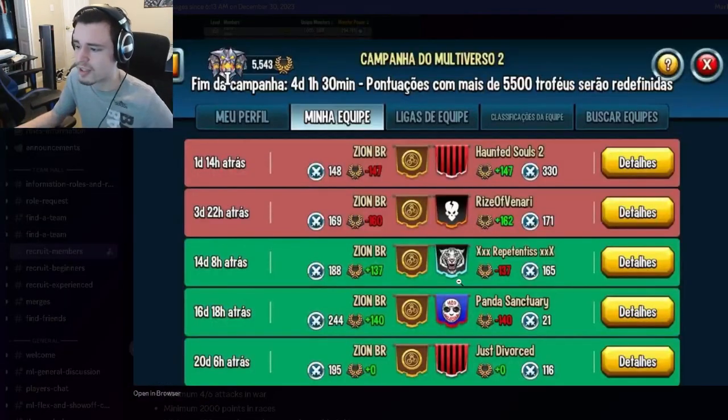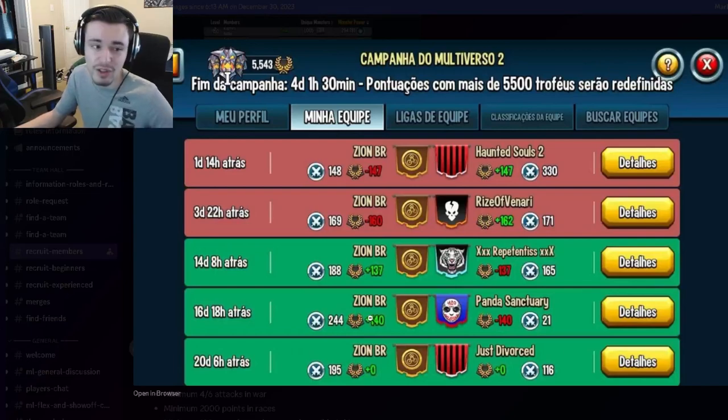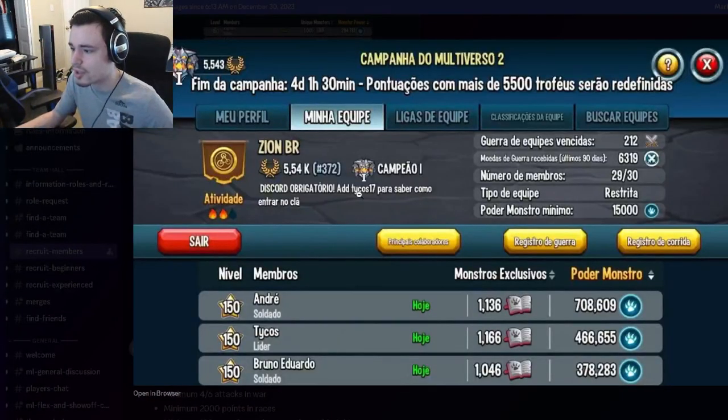You can also look at the war log as well. If they get at least 100 to 200 war coins, that means they are good to join — it means they are pretty active.